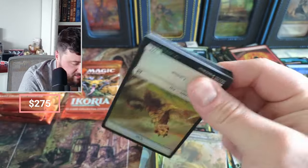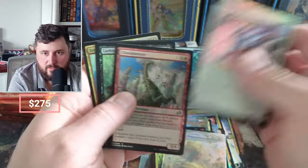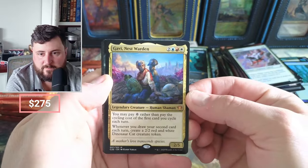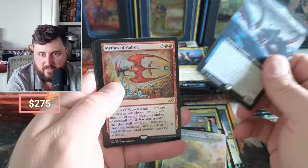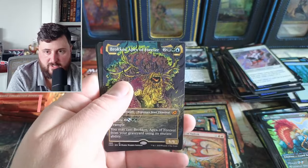Pretty sure it's the life gain death touch one if I recall. Cloud Piercer, Zenith Flare — we got the Nest Warden. Dinosaur Cat creature — we're sensing a theme here. Everybody's got the same Mythos, Volca Pete, Shark, and the Apex of Forever.